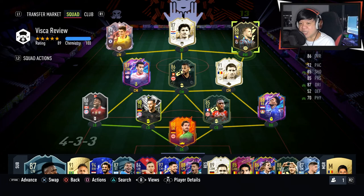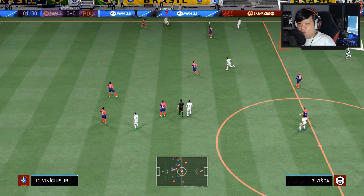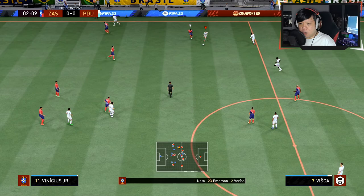I'm going to try out some of the other future stars cards as well. Here goes — show me what you've got, Vizca. I'll be playing him on the right wing.